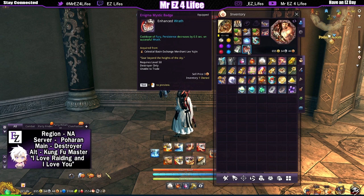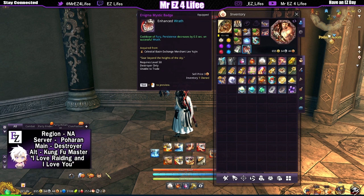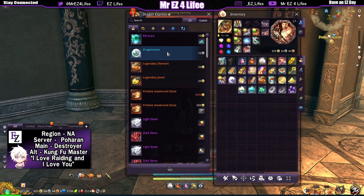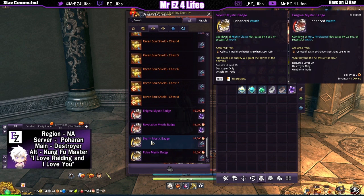I kind of lucked out, honestly. I do remember people were saying that for some classes their mystic badges aren't necessarily that great — the ones that cost the other flowers, the lunar twilight flowers. But for me, I kind of lucked out and got something pretty decent. Obviously, this isn't the best badge for the destroyer. I think overall the best badges for every class would be the raven feather ones.